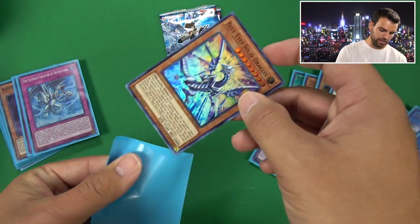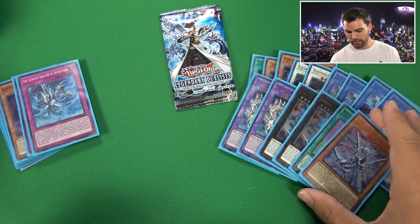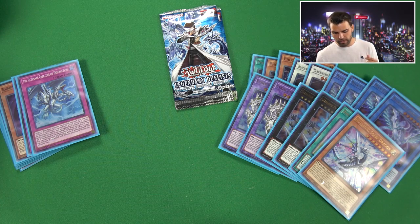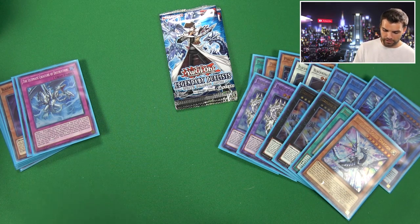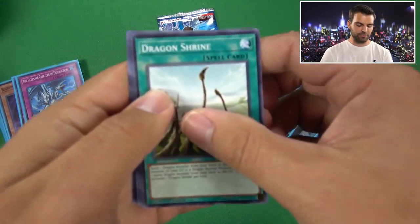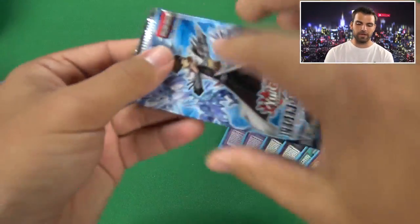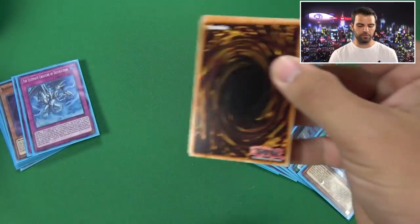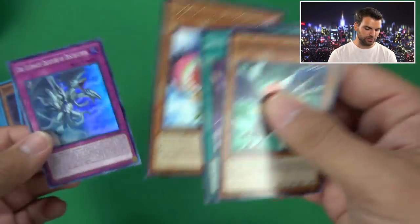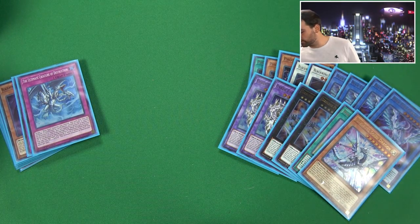Holding some decently high value as well. We are now only missing one Ultra Rare - Blue Eyes Chaos Max Dragon, the reprint from the movie pack, which is probably the least most valuable Ultra in the set just because it's the reprint. In the Japanese opening it was actually a Ghost Rare and the hardest card to pull in the set.